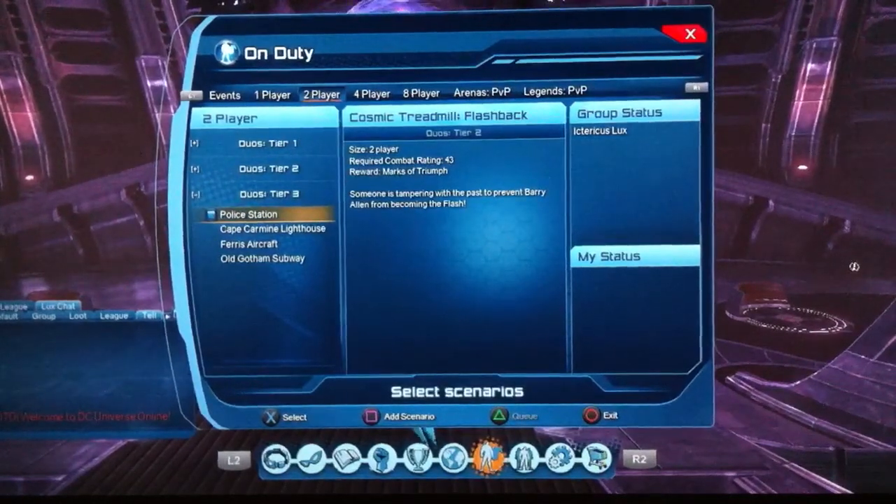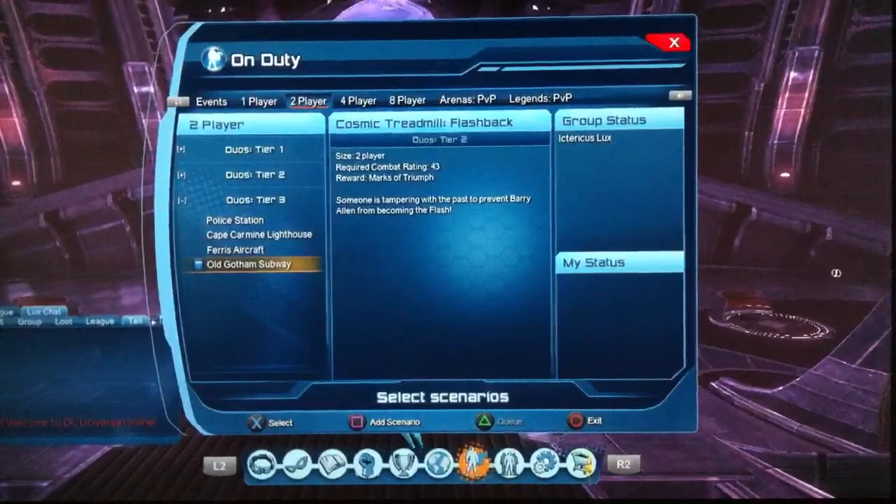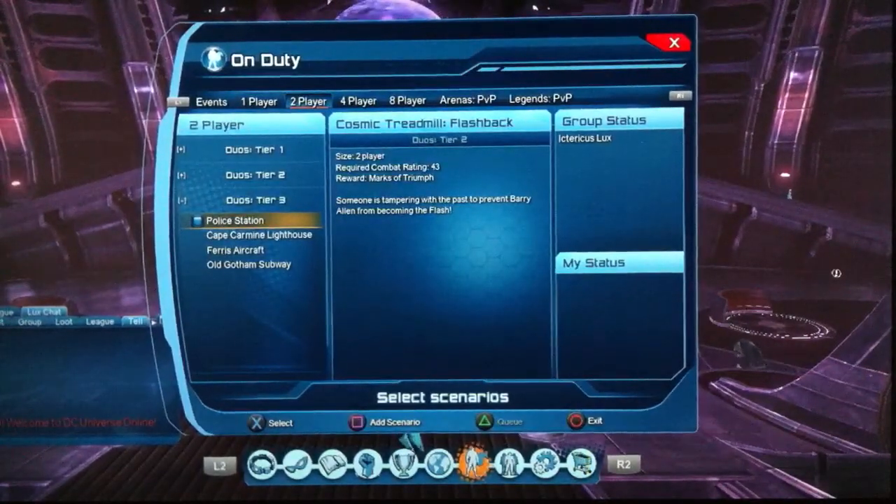Then you get the Tier 3 duos — this is where things start paying a bit more. I'm still unsure about Old Gotham Subway; the last time I did it, it paid more. I do need to go through these to get some more skill points. But the duos pay 50 each, so that's 200 per day, coming to 1,400 marks per week. And an extra 50 marks from the box — an extra 200 — so it's 1,600 marks per week just for doing the Tier 3 duos. They are kind of tricky if you've not done them before, but easy to breeze through.